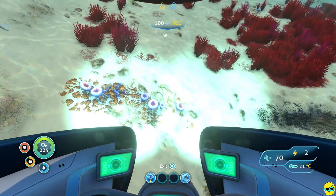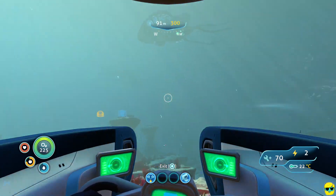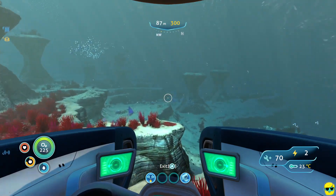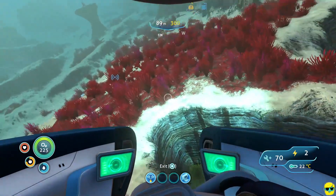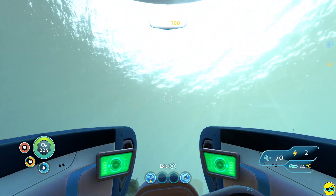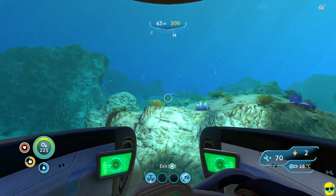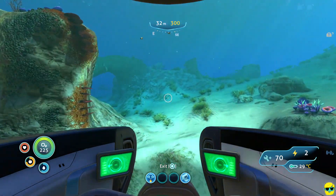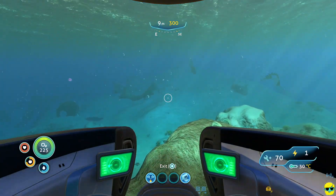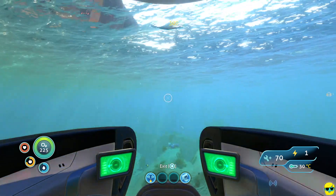These are not deep shrooms — these are just regular shrooms, because we're not deep enough to find what we're looking for. But it's definitely what we want to be scanning for. Usually they're in a trench, but not in this kind of red, grassy, mushroomy biome. Another thing you can do at this stage, as you're just exploring, is start to venture further out in arcs from your base and go deep. You don't necessarily want to go near the Aurora — you can see the Aurora, so this is not a great place for us to be looking.